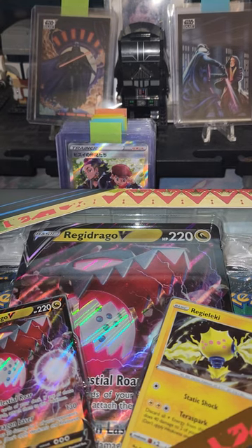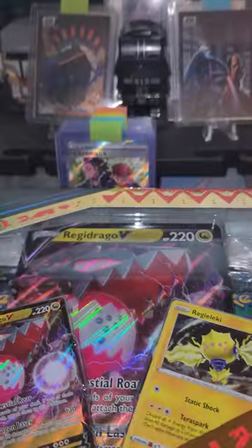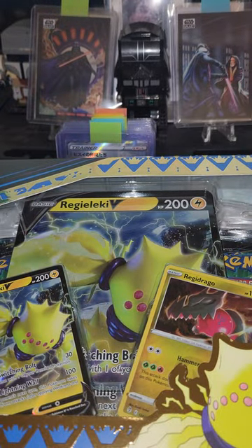What's up guys, TheCoryStory here. We got our hands on some Crown Zenith early. We got three Regilecki V collections and one Regidrago. We'll do the Regidrago last and start with Regilecki. Let's go.